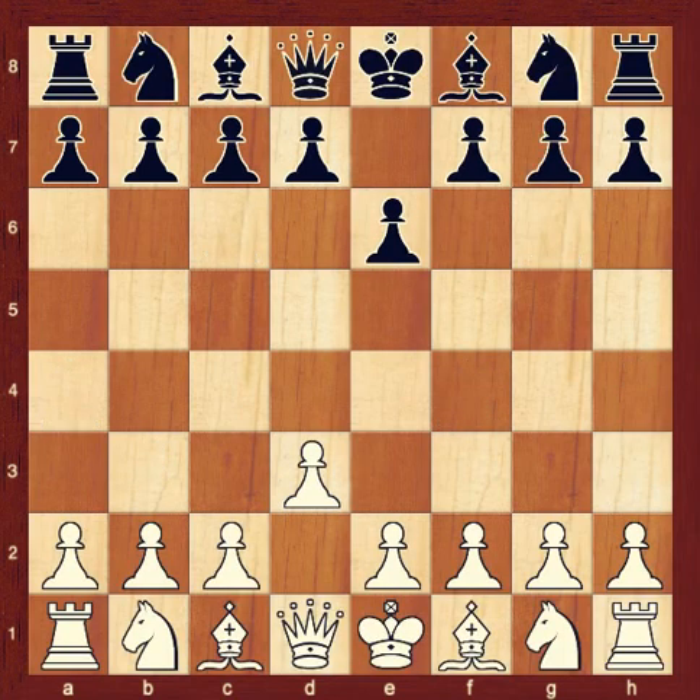On the pawn's first move of the game, and only the first move, each pawn has the option of moving two squares forward. In this setup, the pawn on F2 can move to F3, or it can move to F4. However, the pawn on D3 has already moved once in this game, from D2 to D3, so it can now move only one square forward to D4.